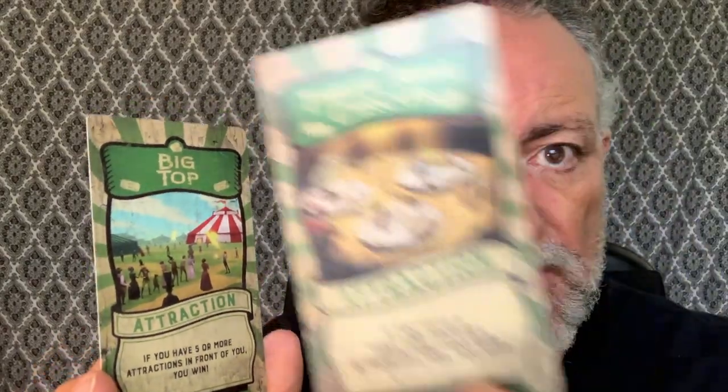How do you win this game? You win by completing the tasks on the attraction cards. This one says if you have three ring circuses in front of you, you win. This is a three ring circus, so this is one — if you have three of these, you win the game. Here's another attraction, the Big Top. This one says if you have five or more attractions in front of you, you win. So one card requires three ring circuses specifically, while the other just says have five attractions total.